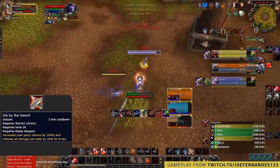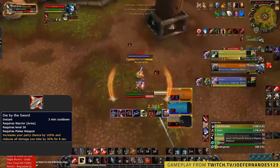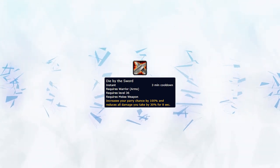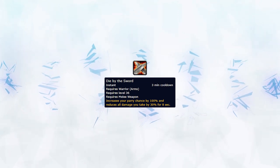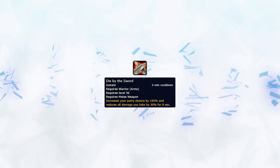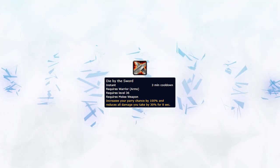You could also immune Kidney Shots, Bash, or other melee abilities with Die by the Sword when predicting big offensive goes on yourself or wanting to immune the CC in order to land a kill. Doing this will be a lot riskier as it's your biggest defensive cooldown, but it could pay off if you land a kill from it. This is why it's usually used defensively in order to deflect damage or parry stun effects in order to have a better time surviving. Note that when Die by the Sword is activated, you should face the enemy melee as you won't be able to parry attacks behind you.